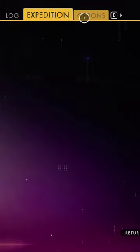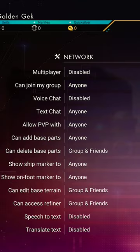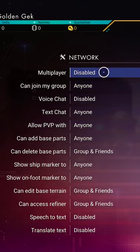One great tip to avoid issues is open the menu, go to options, then network and ensure you have multiplayer disabled.